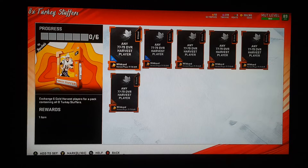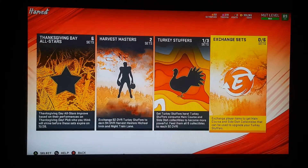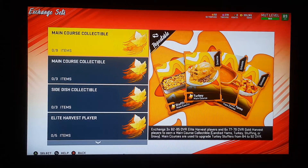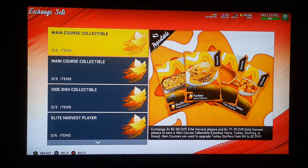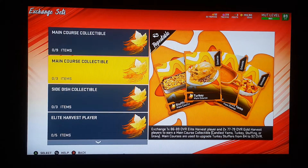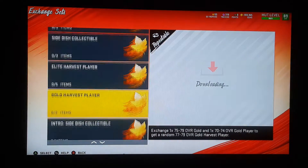And this right here — exchange set — let's go harvest players, turkey stuffers. It's the same stuff, so that's pretty cool. Those are the collectibles that you're going to need to feed the players. This is how most players should have been last year — you fed your little monster candy and they grew. So they kind of flipped it a little bit. Those are the dishes that you need to add.